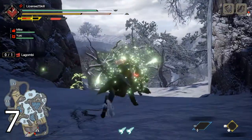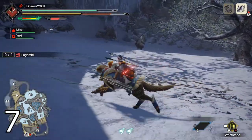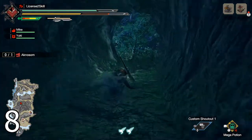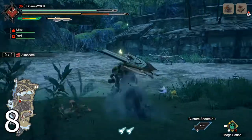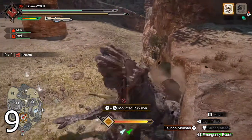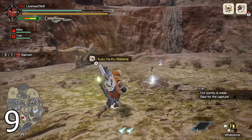You can use items whilst riding your Palamute, so you can heal and sharpen your weapon on the go. In the Shrine Ruins locale, there is a shortcut you can take to get from Zone 4 to Zone 8. After you've mounted a monster and fought another, be on the lookout for monster materials lying on the ground — it might be the material you need for your next weapon.